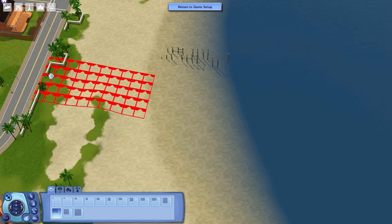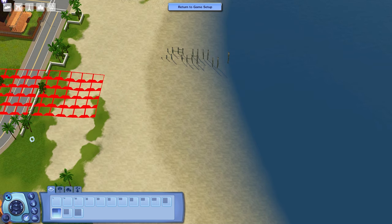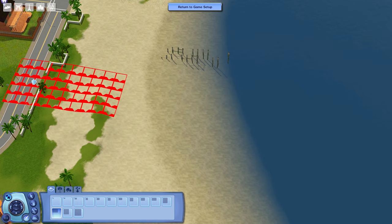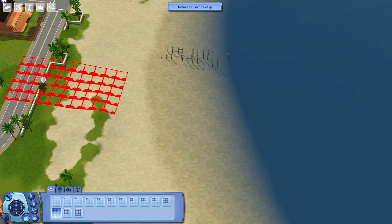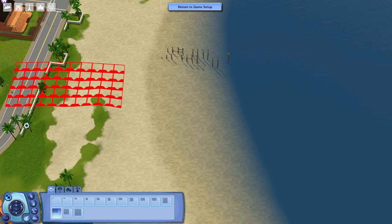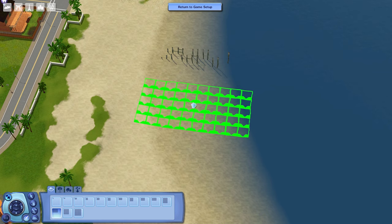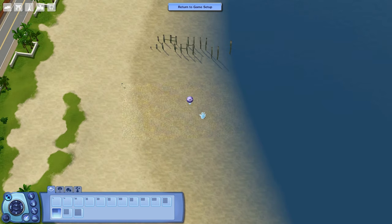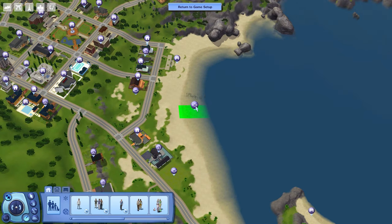If you want to rotate the lot, you should hold down the alt key and that lets you rotate while you click and drag. Sometimes when you click and drag to rotate, it will just place the lot, so that's why I'm rotating it kind of over the road here so it won't just automatically place it. You can just rotate like this — the only problem is once you let go, it just places it, so you better make sure that's where you want to go. This lot extends pretty far into the ocean, which is what we're going to need.